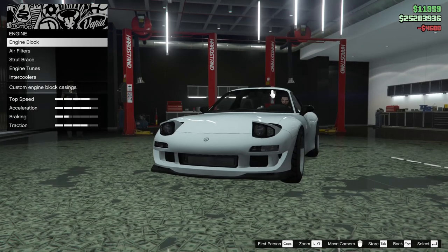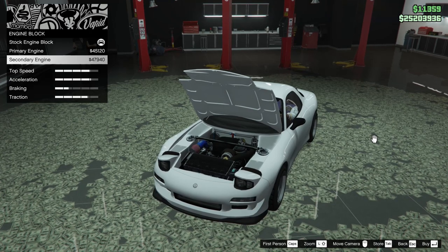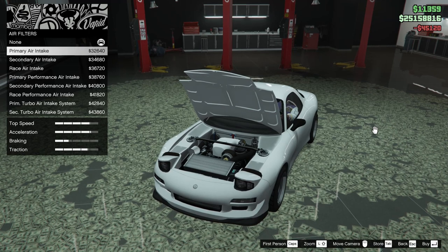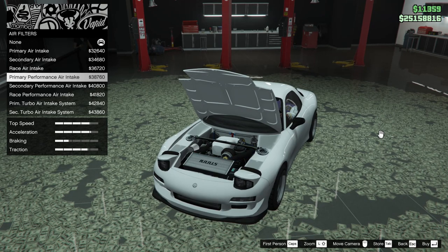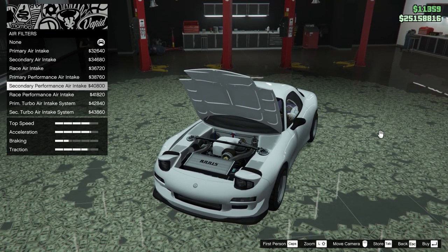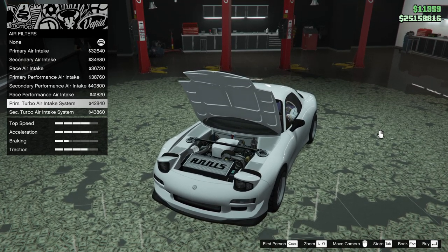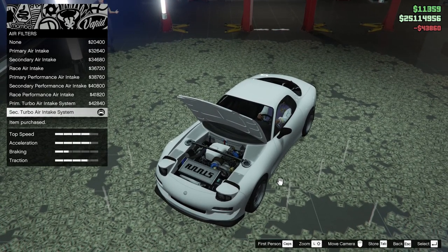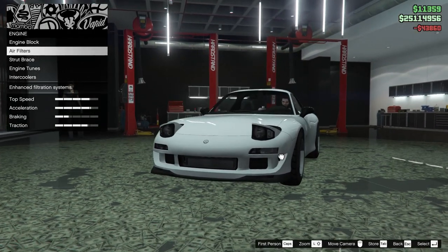For the engine, we have a lot of options. Starting off with the engine block, we can go for a primary engine or a secondary engine — we're going to go for the primary. For the air filter, we can add a primary air intake, secondary air intake, race air intake, primary performance air intake, secondary performance air intake, race performance air intake, primary turbo air intake, primary turbo air intake system, or the secondary turbo air intake system. Let's go for the secondary turbo air intake system. That's really cool — I think it's super sick that you can actually add a turbo into this thing.